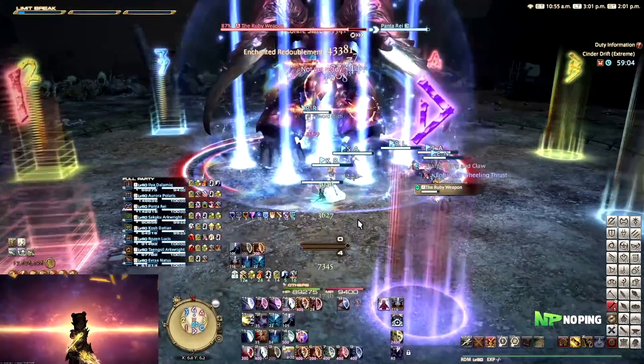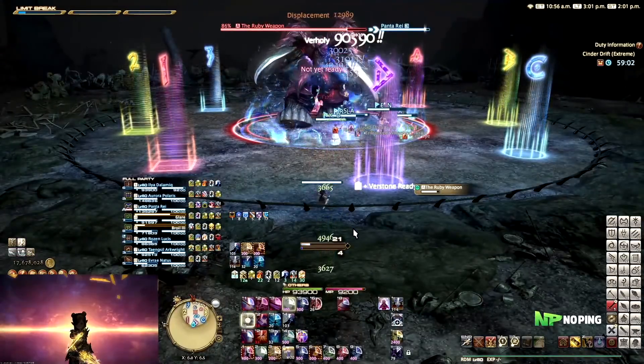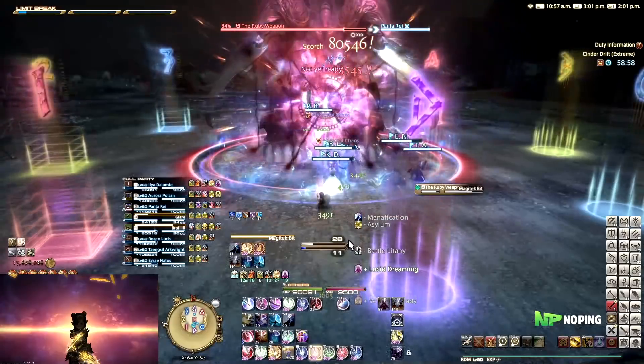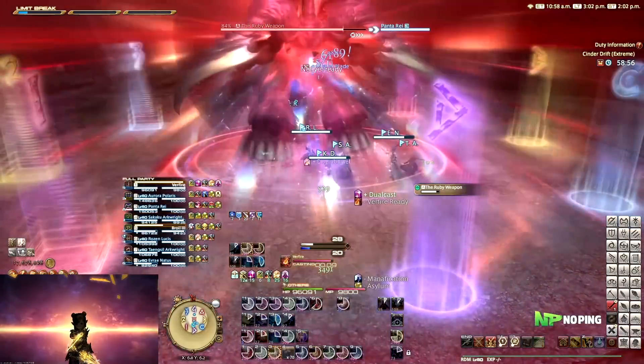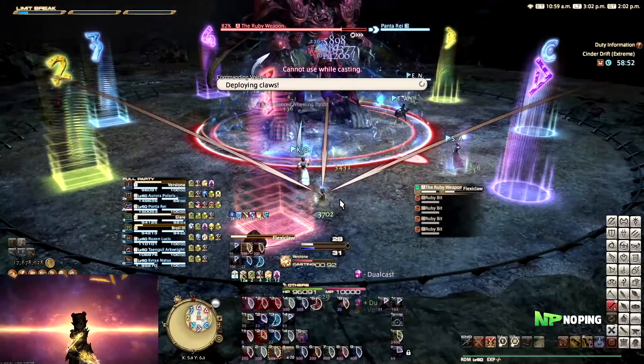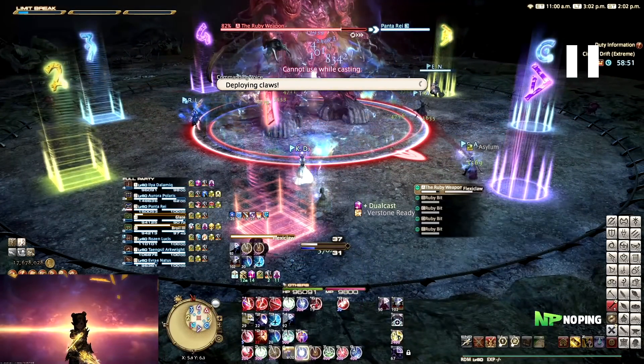You don't necessarily need shields for it, but the safer the better. Then he will spawn a bunch of Magitek Bits around the arena. These Magitek Bits do not need to be killed; the only thing they're going to be doing is spawning AoEs on random players.